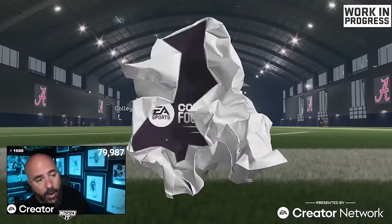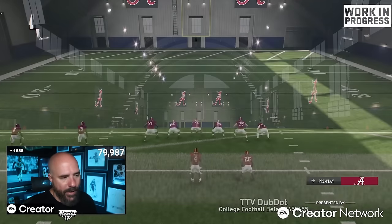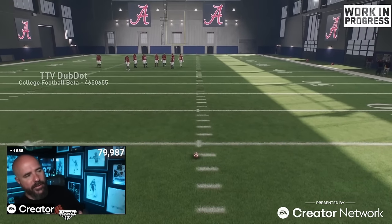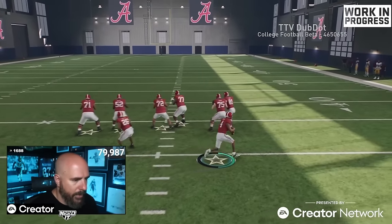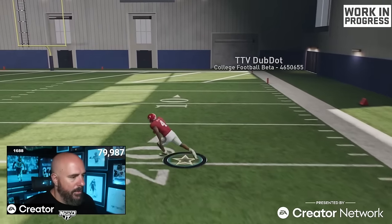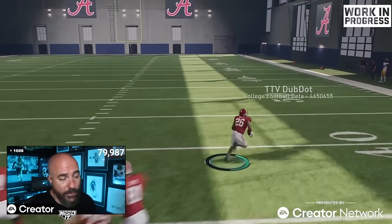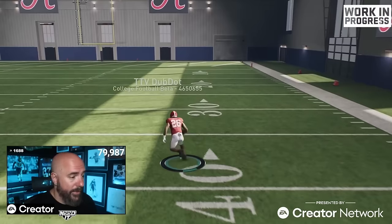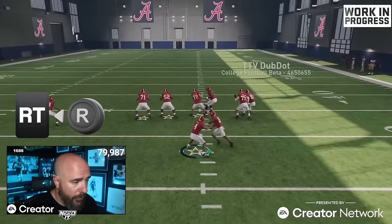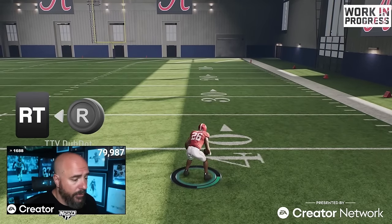We come from Madden 24 which had the crazy no-trigger right stick juke. Let's talk about jukes in general. Using a read option I can show you both the running back and Jalen Milroe, who I think is the best at open-field moves. The best juke this year is with turbo. No turbo gives you that Madden 24 look. In Madden 24 the no-turbo juke was meta — now turbo is the one that gets you those big distances.